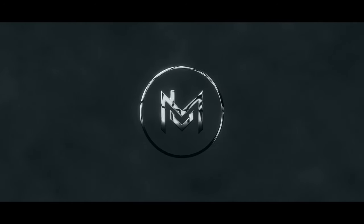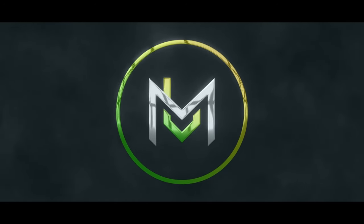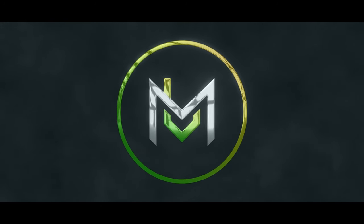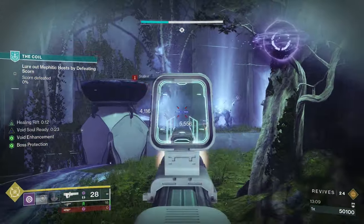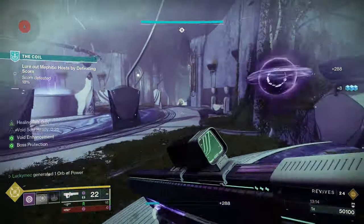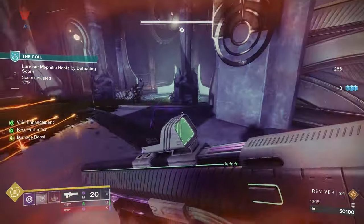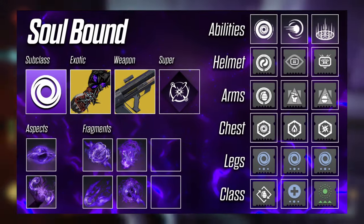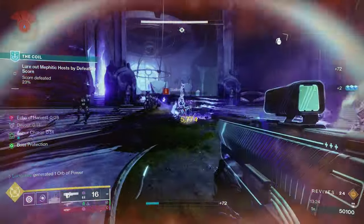Let's jump right on into it. It almost seems like when it comes to Void subclasses, each class excels in one area. Titans are best at creating and giving overshield. Hunters can basically stay invisible 100% of the time. With Warlocks, we have a constant source of weakening. And the gameplay loop goes like this: pop your Rift to create a Void Soul, then damage a bigger target to send that soul flying at them.